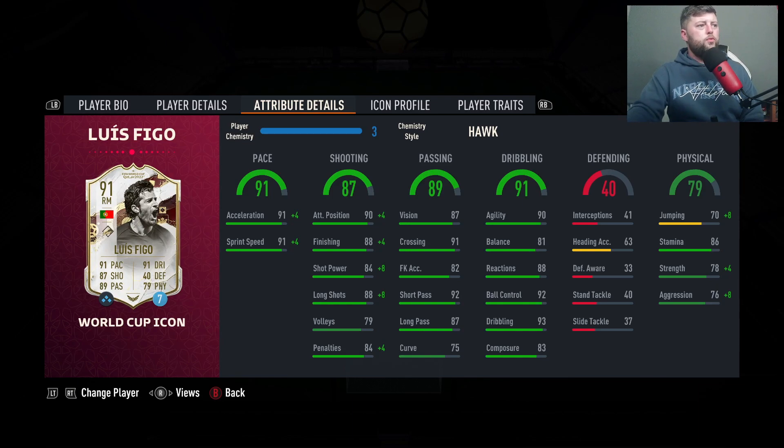We've gone with the Hawk chemistry style on him, which brings him up to 95 pace, 92 shooting, and 83 physical. So let's have a look and see — is he worth just shy of 900,000 coins?